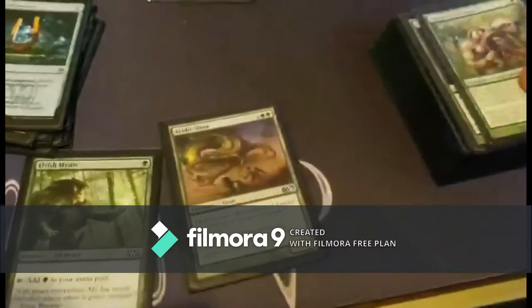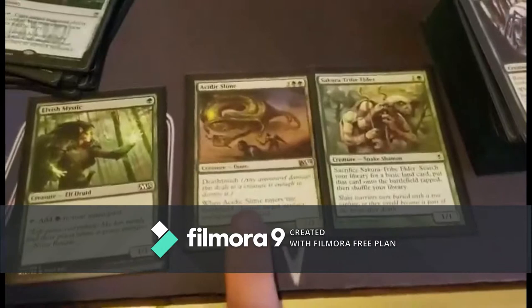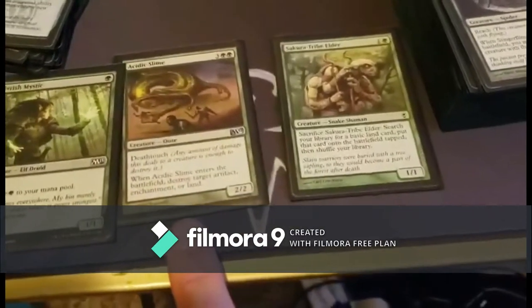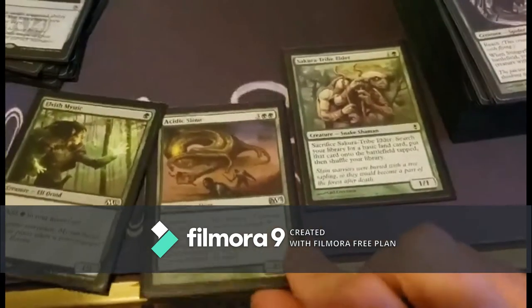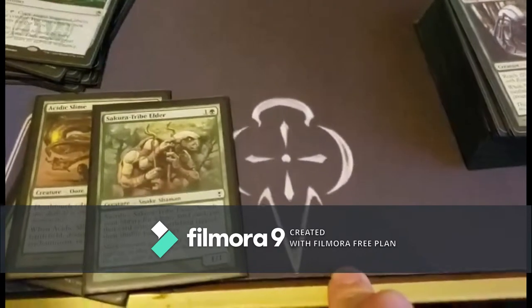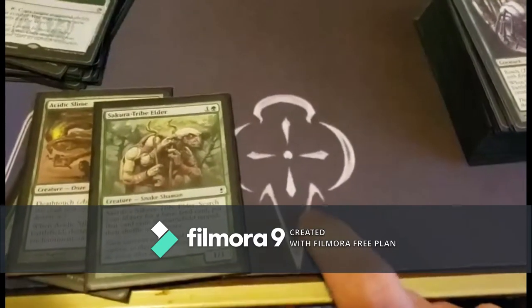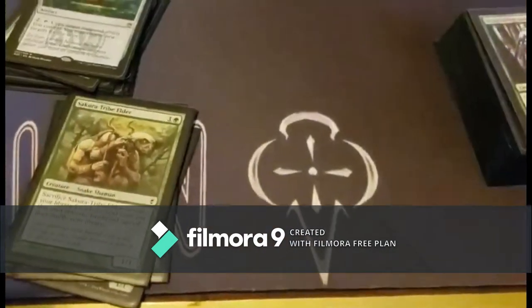For non-spider creatures: Elvish Mystic taps for a green mana. Acidic Slime has deathtouch and when it enters the battlefield you can destroy an artifact, enchantment, or land. Sakura-Tribe Elder lets you search for a basic land and put it onto the battlefield — another land searcher.